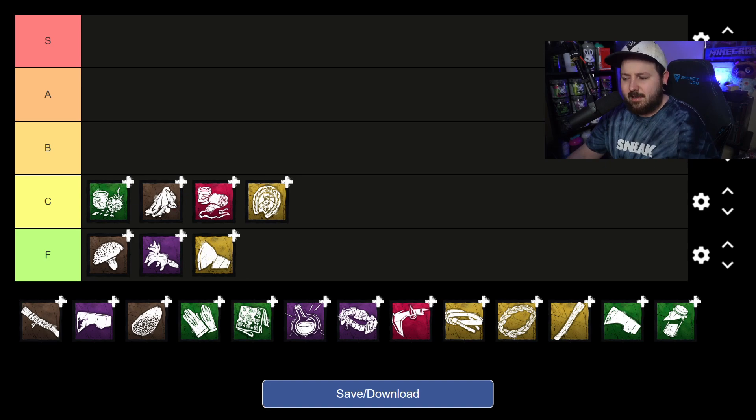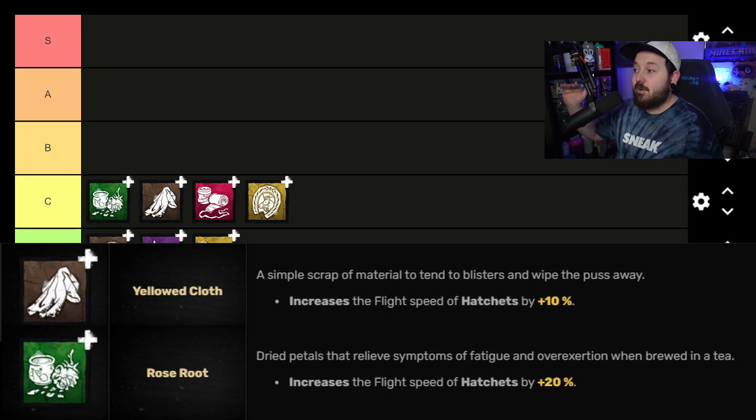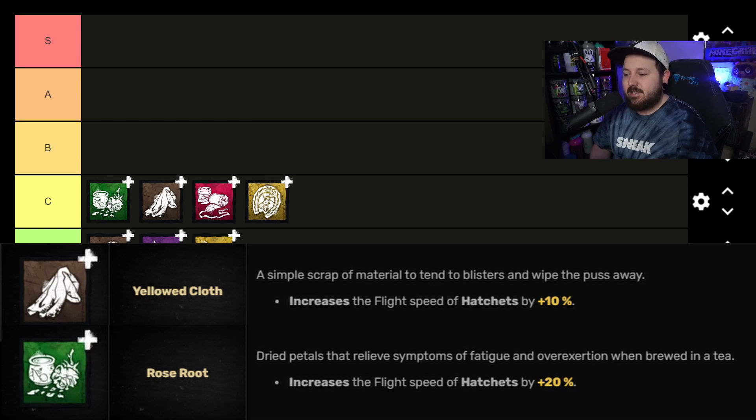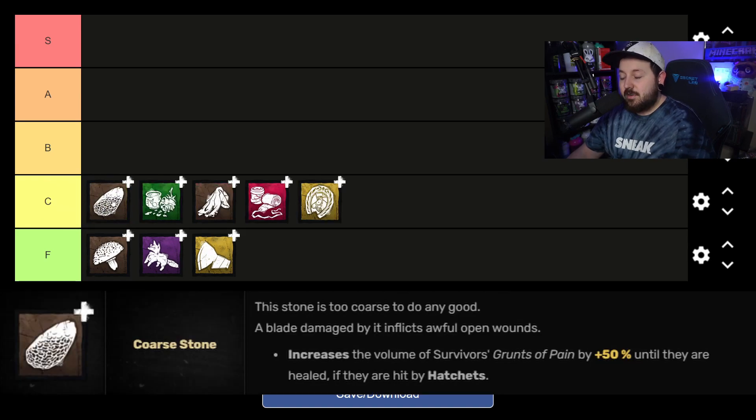Next, and here's where you might see some disagreements: Yellow Cloth and Rose Root are both in C tier, with Rose Root being slightly better. Yellow Cloth increases hatchet flight speed by 10% and Rose Root by 20%. I play a lot of Huntress with no add-ons and with various builds, and whenever I run these it feels completely different. Fun tricks like arcing hatchets over rocks become very hard to do without muscle memory built around these add-ons. They shine in tight loop situations but that upside doesn't outweigh losing your normal muscle memory at long range.